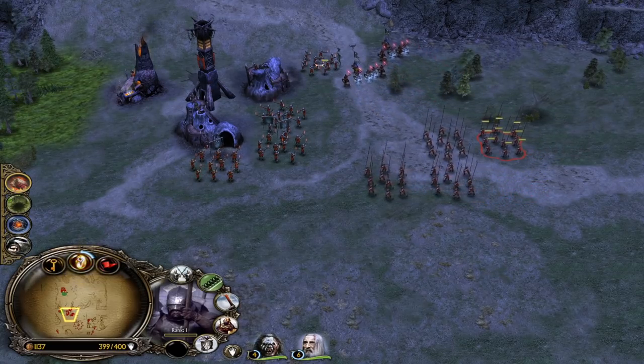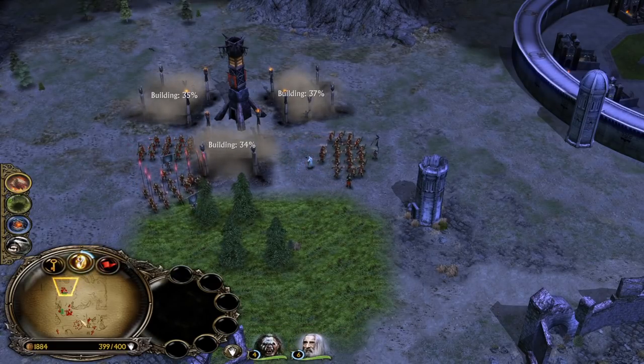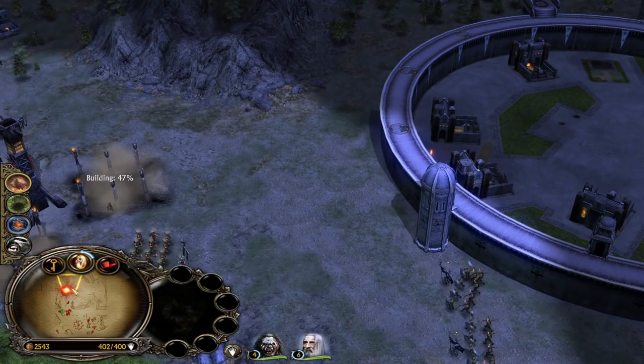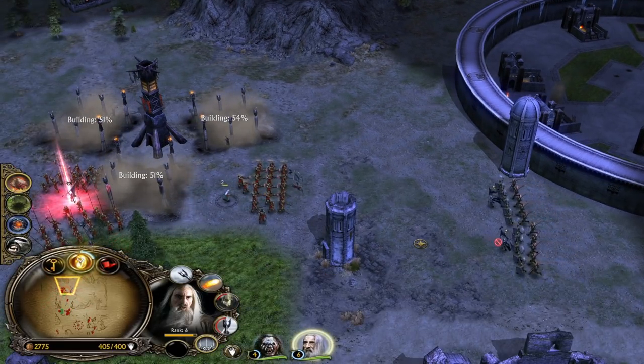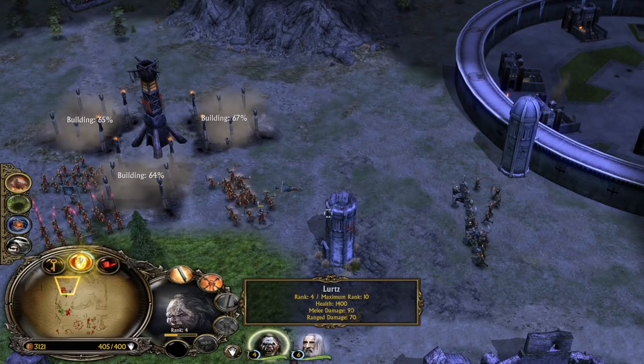Combine them all together. Look how much money we have - triple Siege Works, upgrading units left and right. Look at our money rising to the sky. I think it's the best eco in the entire game.